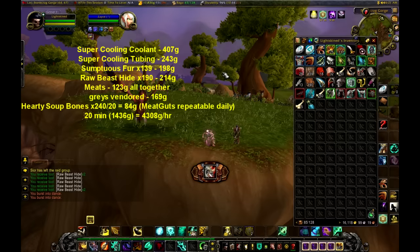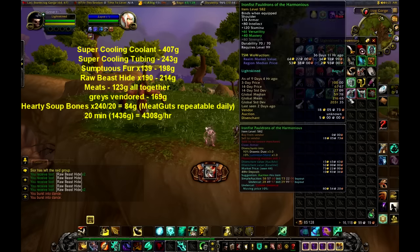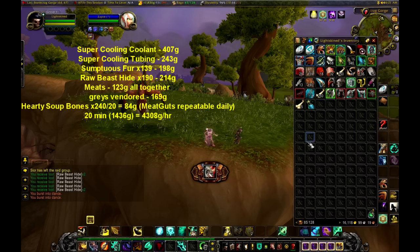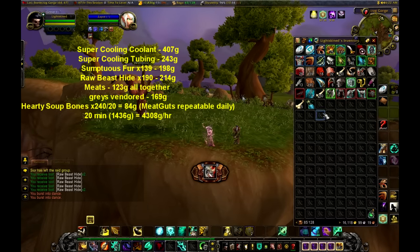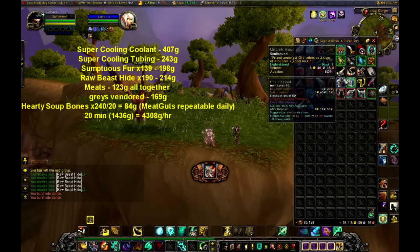Hey guys, I'm back from my 20-minute farm and we got lucky this time. We got some parts from the Auction House module that you can also use to turn in at your garrison's trading post to upgrade it to level 3. All three of the parts are needed to complete the daily required to upgrade it, or you could take the route I go and just sell them to people on the AH who are either too busy raiding, PvPing, or just too lazy to go out and do it themselves.